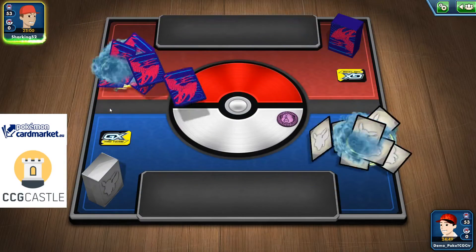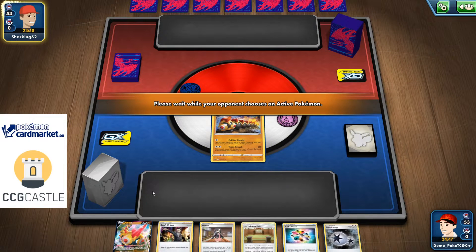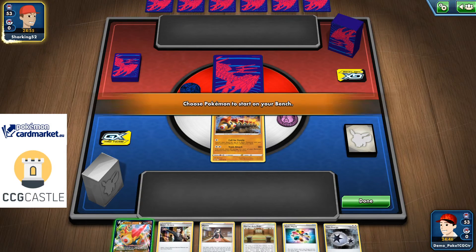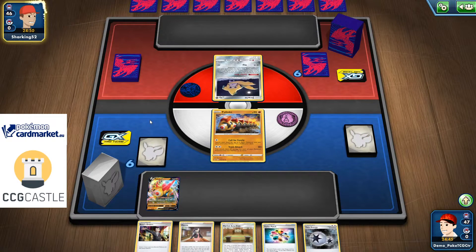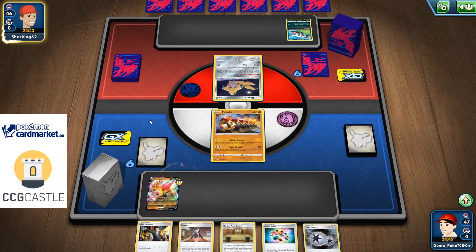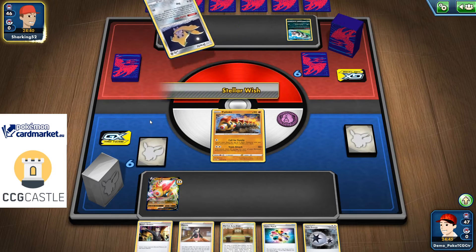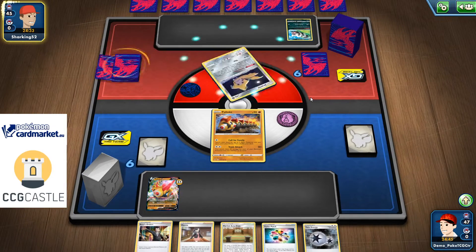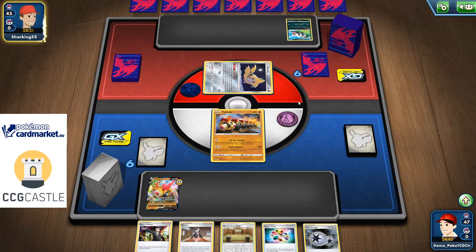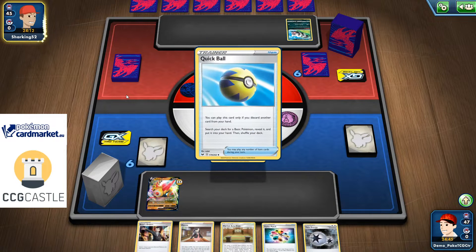Starting game two, I decide to go second just to see what happens. Game one versus Salamence was okay — Fallings has a much better matchup versus Salamence since Salamence can't get the one-hit knockout if I have Cape of Toughness. I'm wondering if this is an Eternatus Vmax or maybe a Sableye Vmax. The biggest problem for Fallings deck in my opinion is Obstagoon — if Obstagoon evolves, game is over. That really hurts.